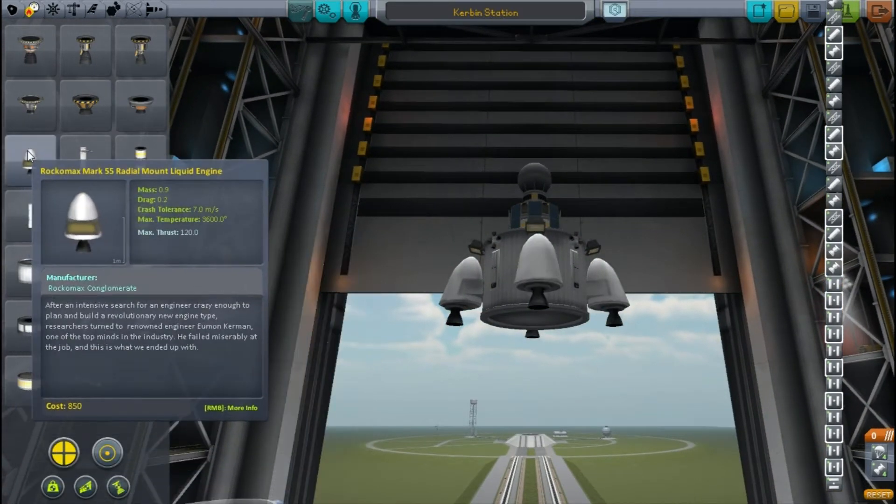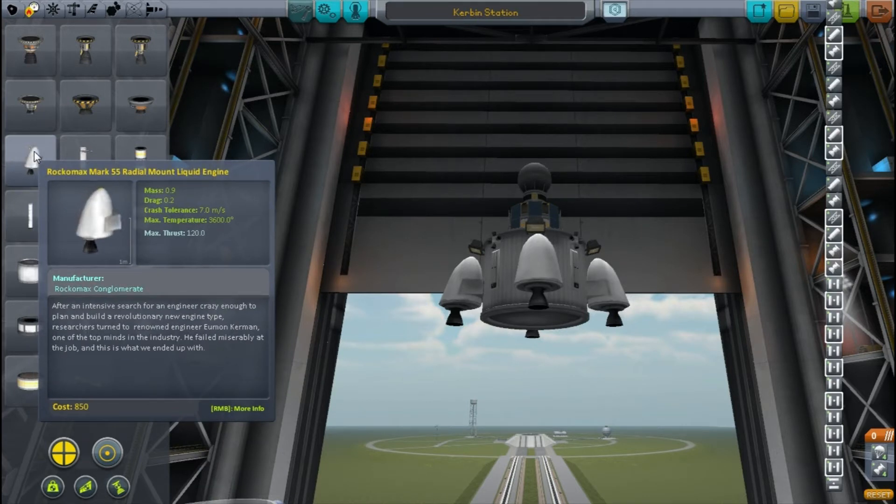We don't want it to be a manned mission with Kerbals on it, and we don't want to have to worry about putting enough fuel on it to return to Kerbin. So I take it down to just one fuel tank and add on these side-mounted thrusters, really just because I've never used them before and fancy trying them out. They seem to give a decent amount of thrust, not the best but still, why not try it out.